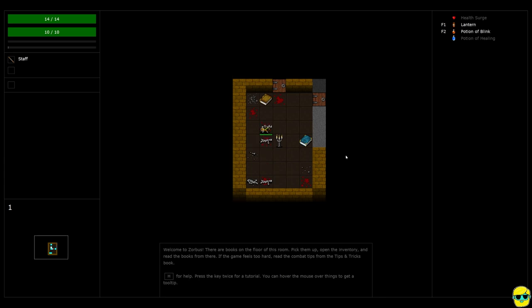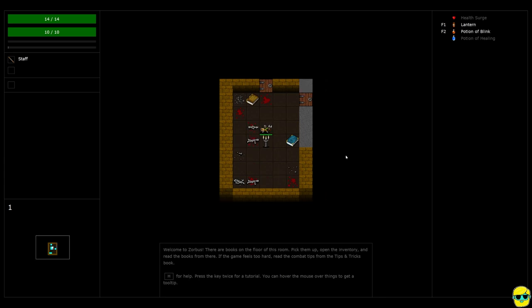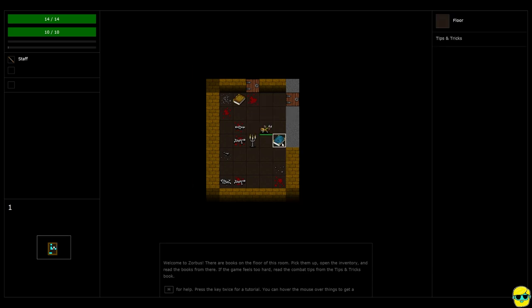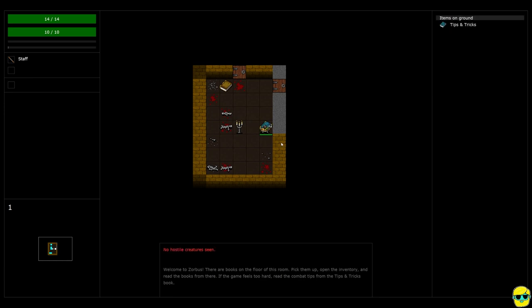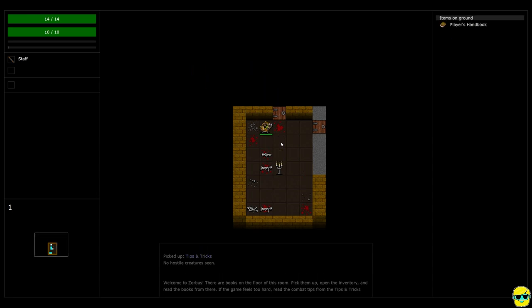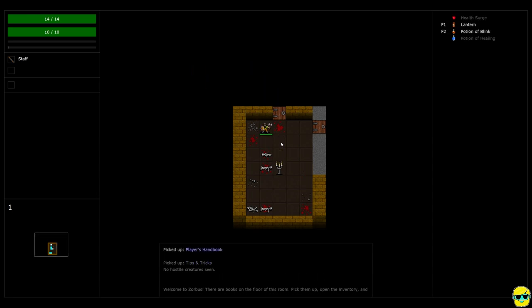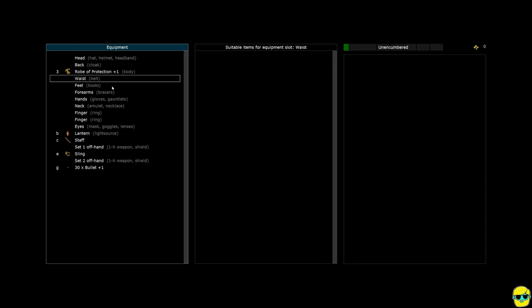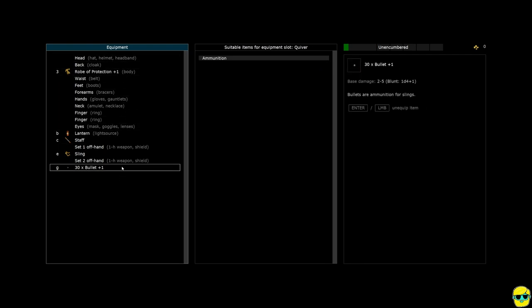So I'm going to just walk around. You can walk around using the numpad, click to move with the mouse, or walk around using the arrow keys. Once you're on a square, you can just push G to pick up something — G to get — and we just picked up two books. Now if I push I to open up my inventory, you can see on the left column is my paper doll with everything that I have equipped.